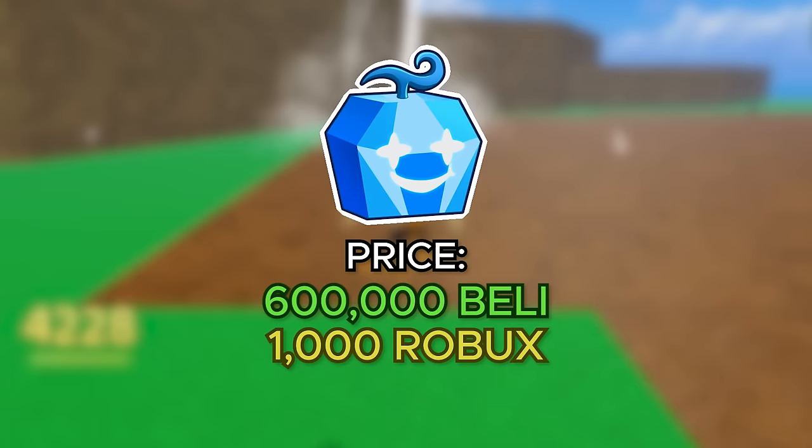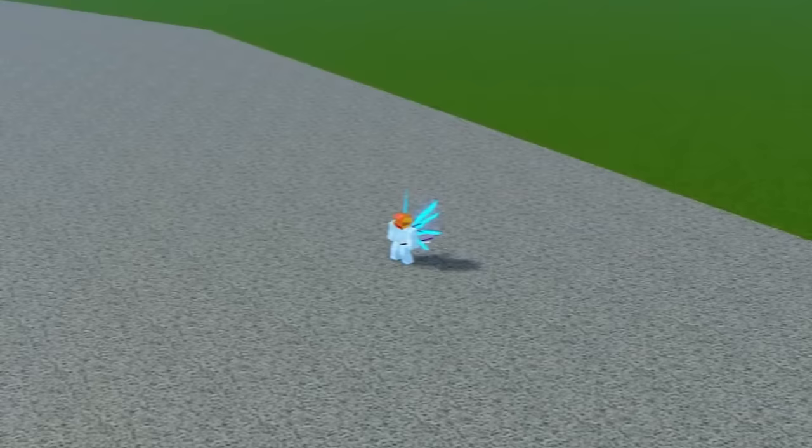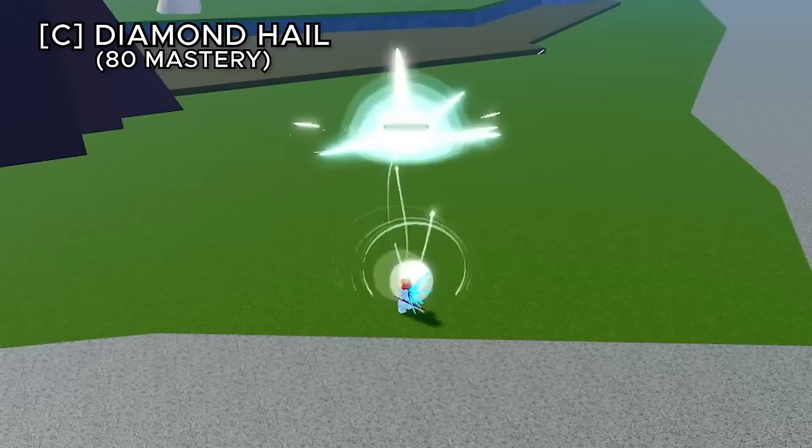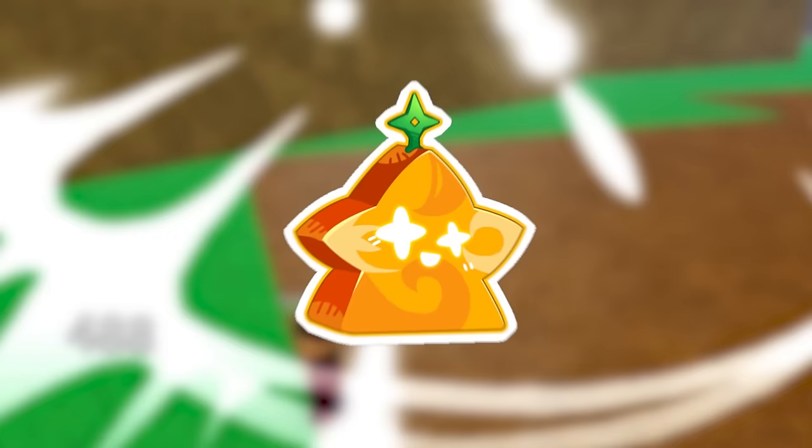The diamond fruit costs 600,000 belly or 1,000 robux and has no awakening. Encrust transforms you into a diamond reducing incoming damage. Beaming tackle dashes you into your enemy with knockback. Diamond hail shoots a bunch of diamond projectiles to wherever your cursor aims. The best ability, solar flare, creates a huge diamond blast dealing damage to everything around it.